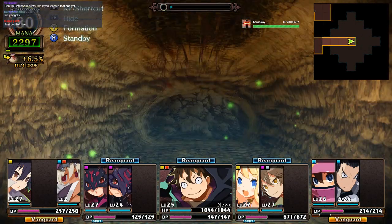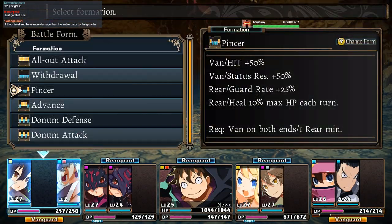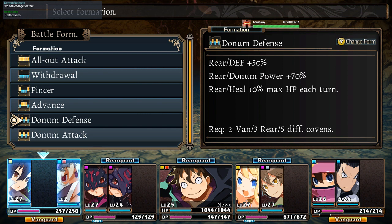Break every boulder on the way. Time to fight! Formation — we're using the Pinsir right now, which is getting us a good amount of stuff. The Vanguard's getting hit and status res, while the Rear Guards get guard and heal 10% of their max HP every turn. Dunham Defense is: Rear gets defense plus 50%, Rear gets Dunham Power plus 70%, and Rear gets 10% max HP every turn. Holy shit, that's actually really good — fucking 70% Dunham Power.